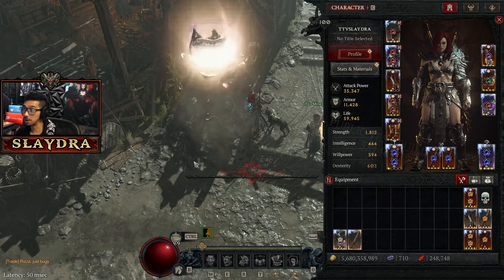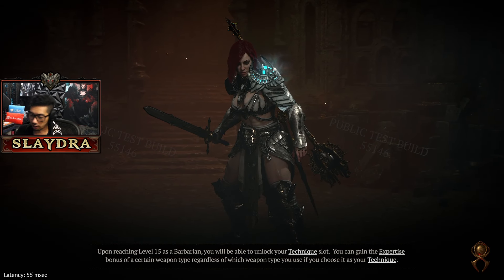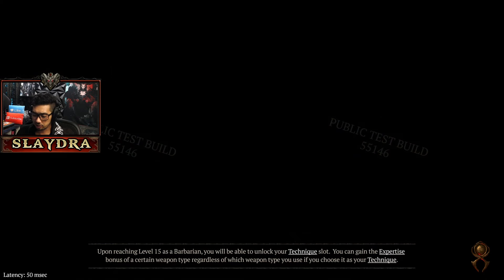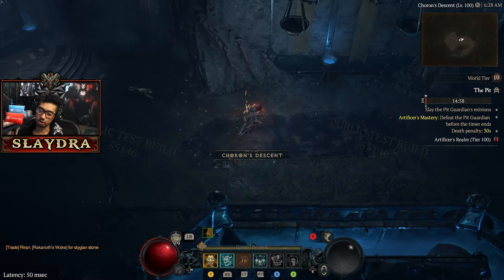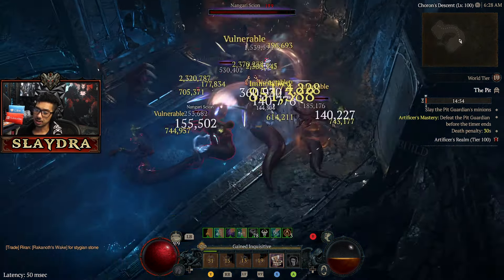What is actually changing with the Whirlwind Barb going into Season 5? I always like to start off with gameplay. Originally, a lot of people were like 'okay, Bash is gone,' but surprisingly it's really not that bad in terms of its nerf. This build plays so much smoother than anything in the entire game — the Crown of Lucian is just crazy.